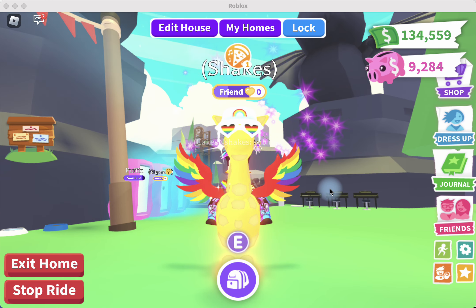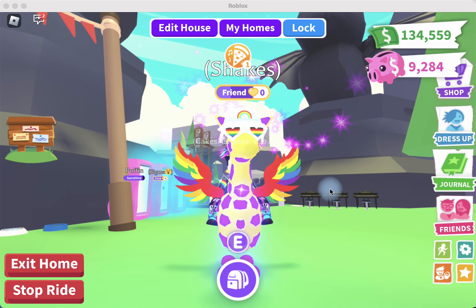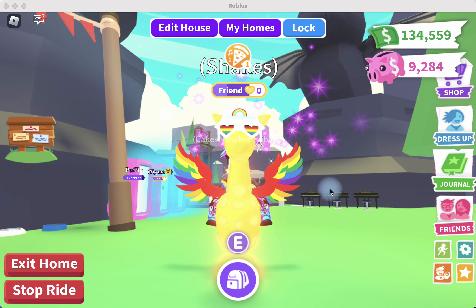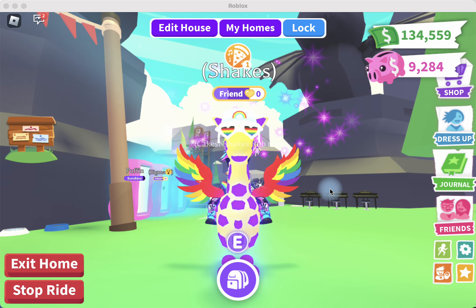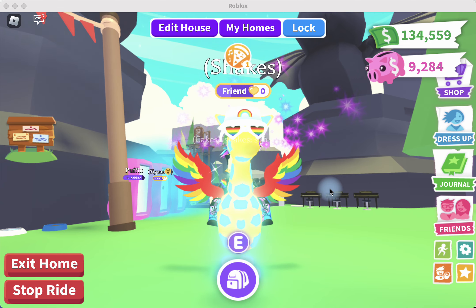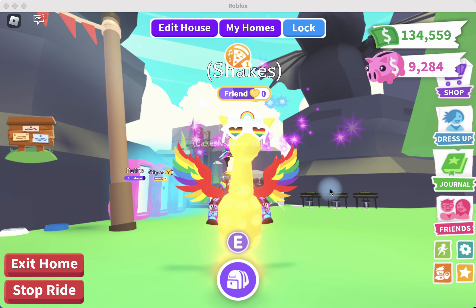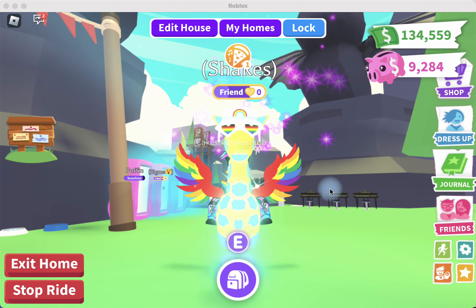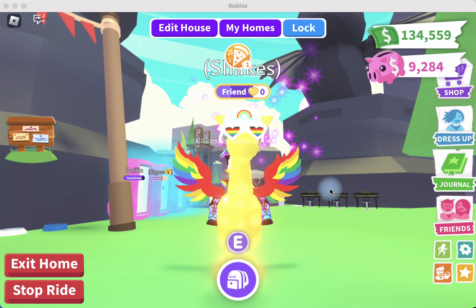Hey, this is Cakes and Shakes and I am here with Shakes, my mega giraffe. I just have to tell you, this friendship bar update in Adopt Me is the best thing ever — I love it. Why? Because I can actually play now with Shakes or Cakes and still age up all of the pets that I want to age up because of the friendship bar.